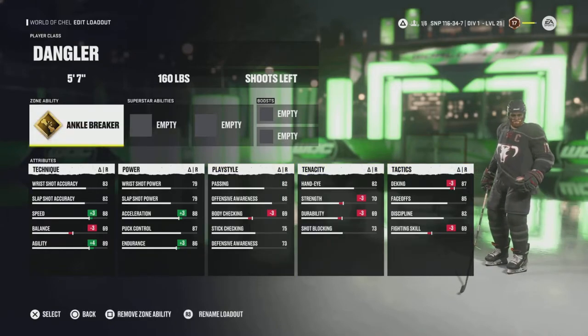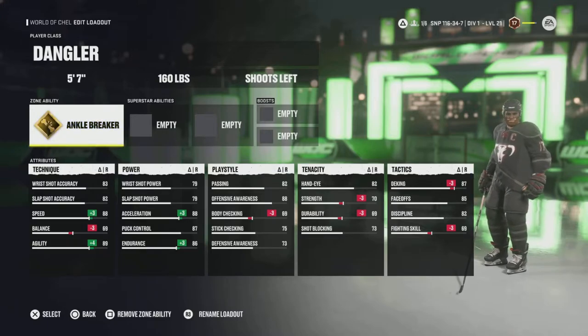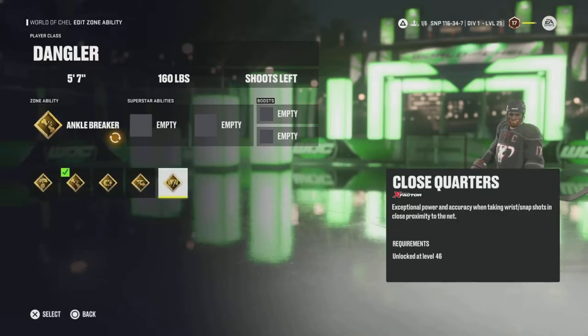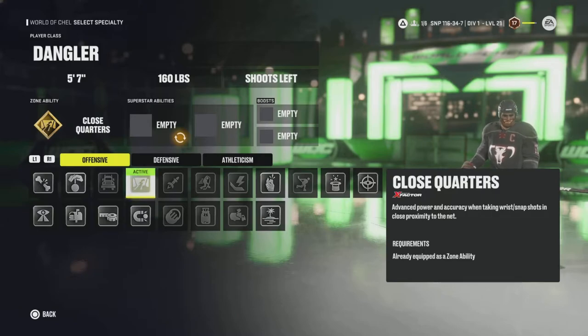With the abilities, the gold versions are far superior to their silver counterparts. So having a gold Close Quarters will be far more effective than a silver Close Quarters ability. As you can see here, it says advanced power and accuracy when taking wrist shots and snap shots in close proximity to the net.